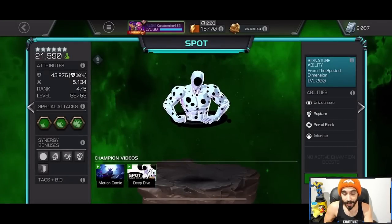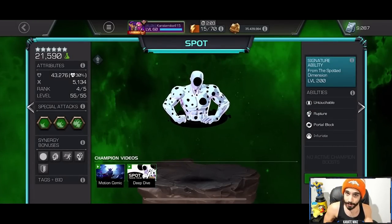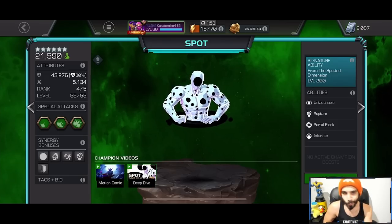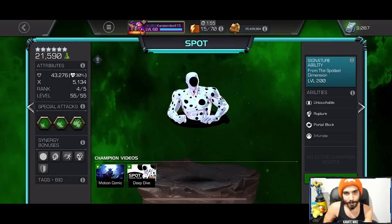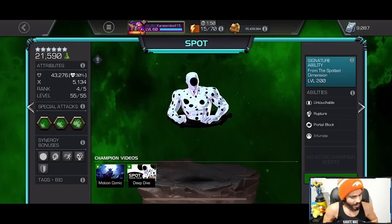This is how you want to maximize Spot's stick ability. Now, sometimes the AI is not going to let you do it — it's going to go medium, heavy, medium, heavy. The most you can get is one of those spots to keep in your bank. But even if you have one, is one more than zero? That's going to help you maximize the damage you get out of Spot's Special 2, which is the special attack you want to nuke the defender with to end fights as fast as possible.